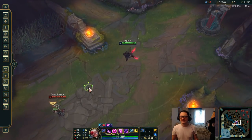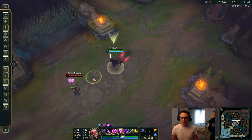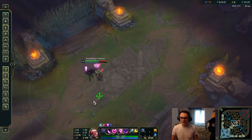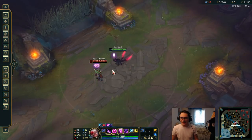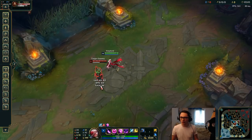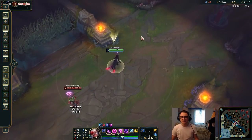You want to stand on the side where they want to run to. So if they want to run towards their tower, you stand in front of them, because they're going to instinctively try to Flash over you and run. But Flash has a very short range, so if you're standing in front of them where they want to go, you just auto-attack them. Even if they Flash over you, you still issue the auto-attack command and Evelynn will follow through anyway.